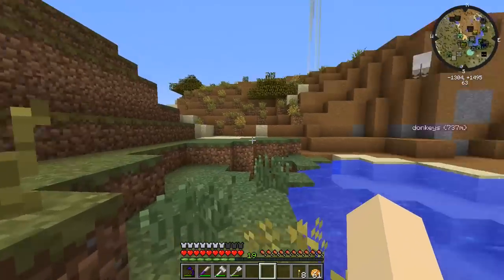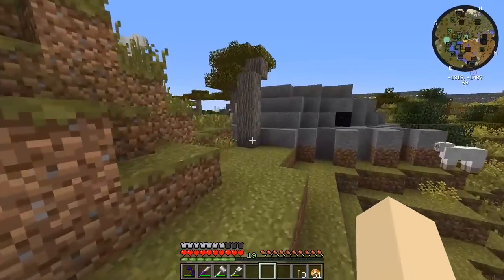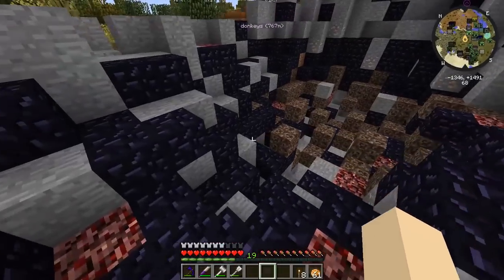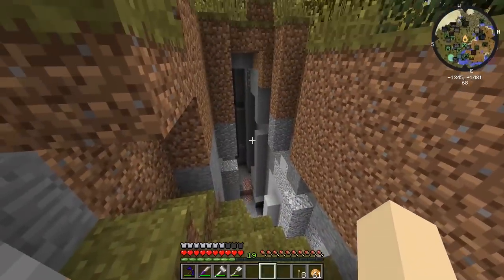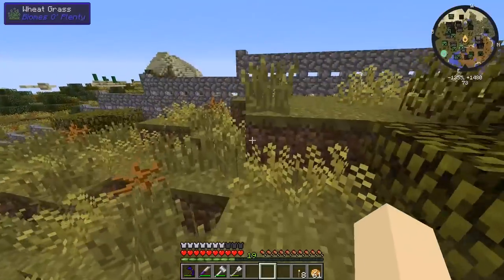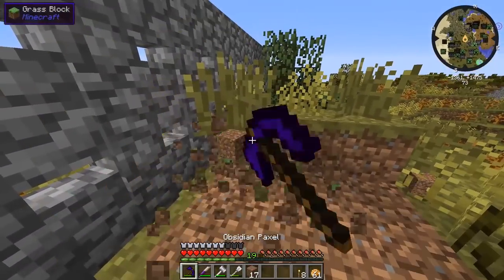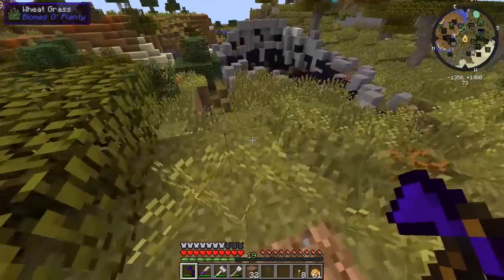Rest in peace Beefy. Now there are some problematic areas for the baby dinosaurs — the meteor area, though we already got rid of all the fire and lava. But there's a straight-up ravine here that we need to cover up. Let's grab some dirt, clean up this area a little bit, and fill it in.